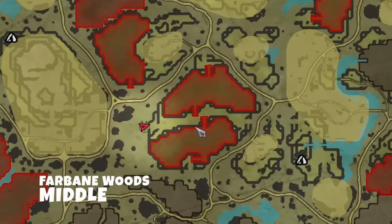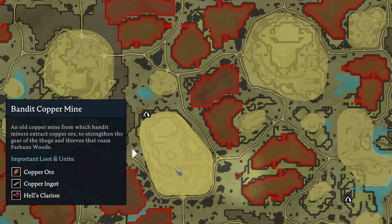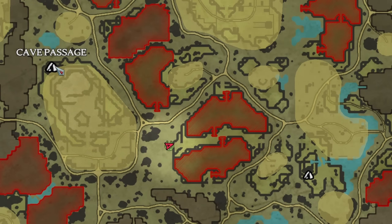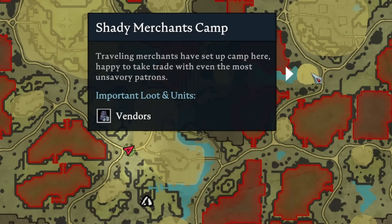Next up, we have two twin bases situated in the middle of the Farbane Woods. These bases are strategically positioned right next to the Copper Mine, the Forgotten Cemetery, and two cave passages. One cave passage comes from the new Gloomrot zone, while the other connects to Dunley Farmlands, allowing for easy return trips after farming runs. The proximity to the second merchant's camp is also a nice advantage.